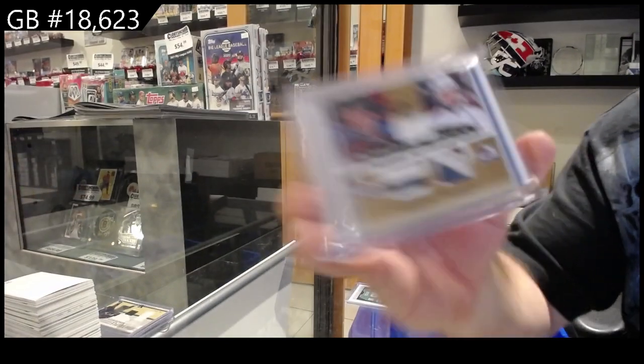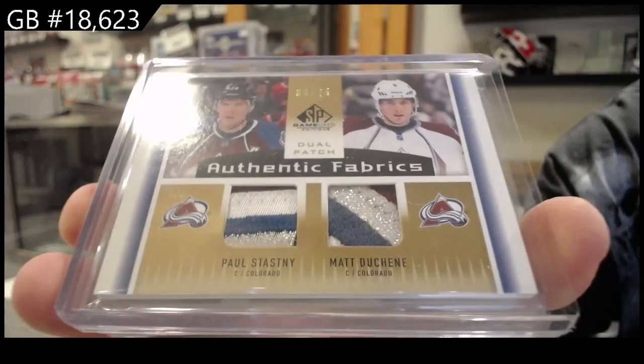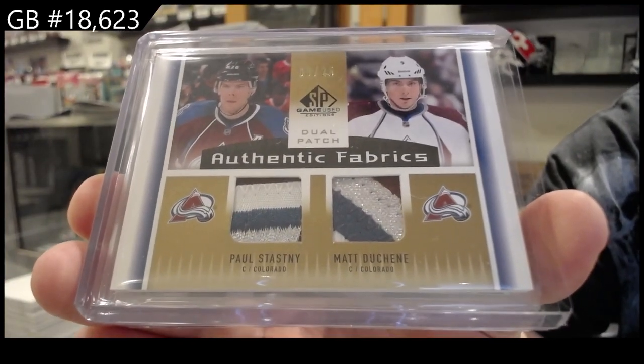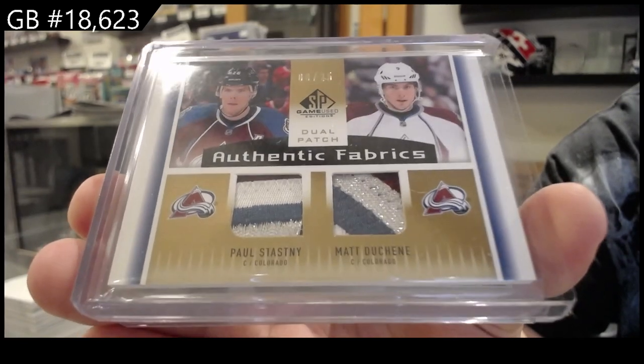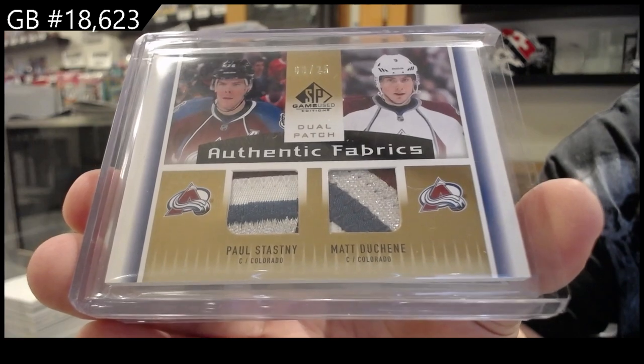Number 25 — Stasny and Duchesne dual patch, numbered to 25. Beautiful patches on each, four colors on each one.